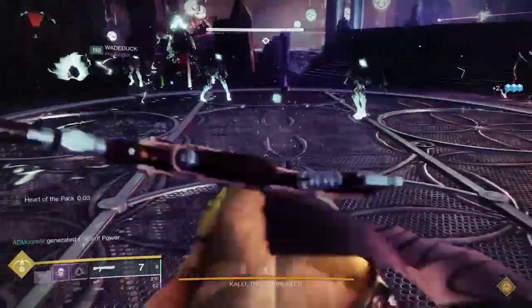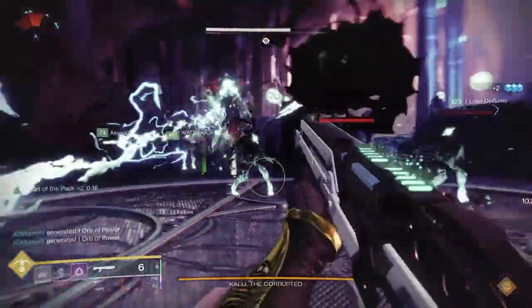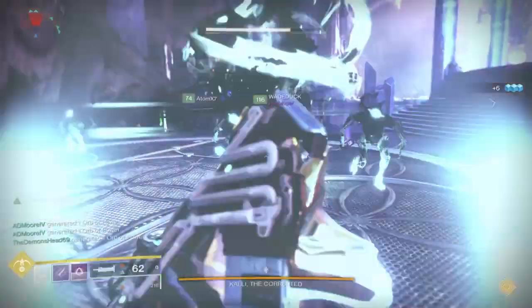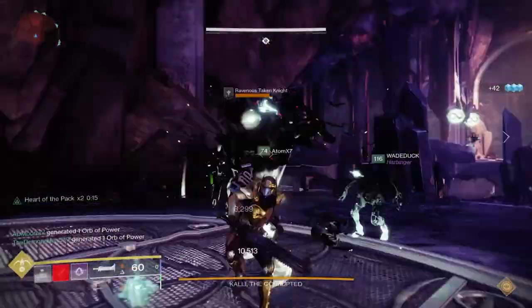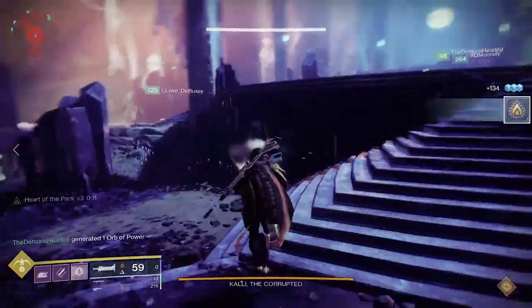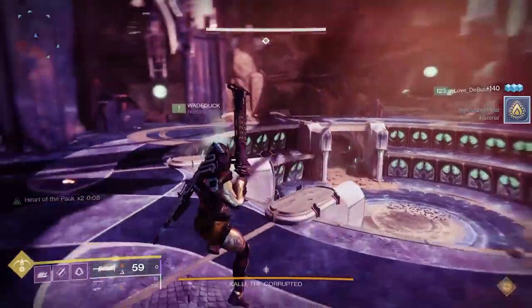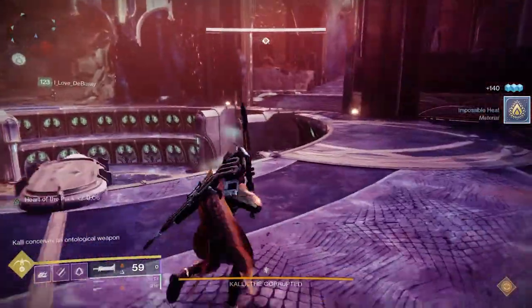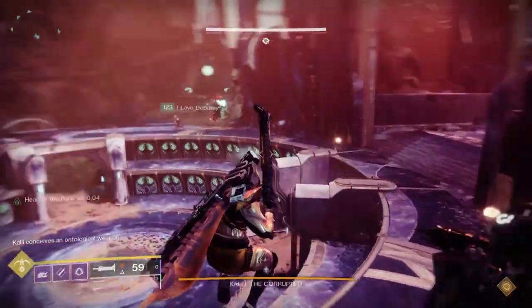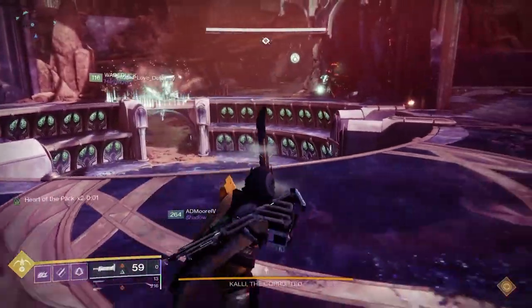Kali will also warp around the location and will at some point land near you and potentially try to boop you off the plate. If you fall off, just get back on. As you get through your rotations, at the very end you're going to see a knight that shows up — you'll want something like a grenade, shotgun, or fusion rifle to do damage quickly and take it out. Once you finish that knight, your plate is done. All six plates have to be complete.